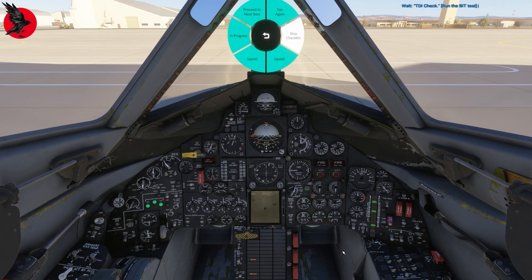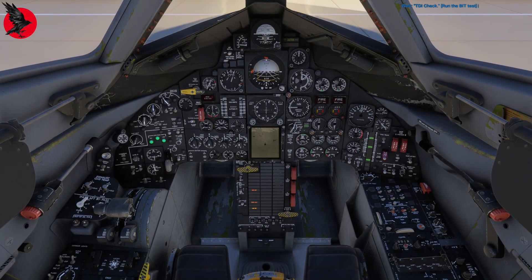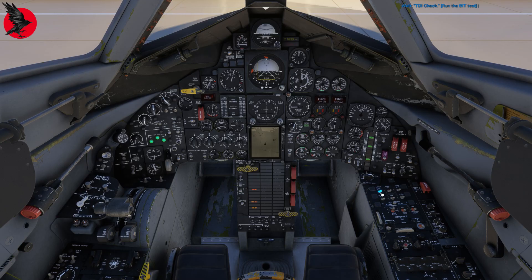Next comes the TDI check and we need to run the BIT test — the Built-In Test — which is a bit time consuming. Here's how you do it, as described in the manual. We flip on all the SAS — Stabilization Augmentation — switches, click the yaw hold on, heading hold on, and the pitch and roll autopilot switches on. That sets the preconditions, along with the pusher-shaker being set. We flip this switch, and if we've got all the right switches in the right order, we get a green light here meaning the BIT test is running.